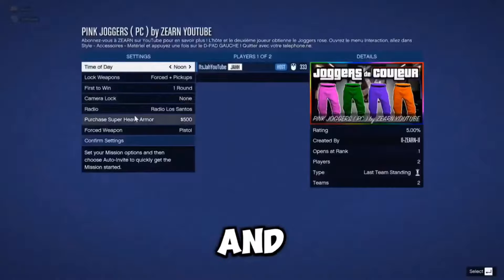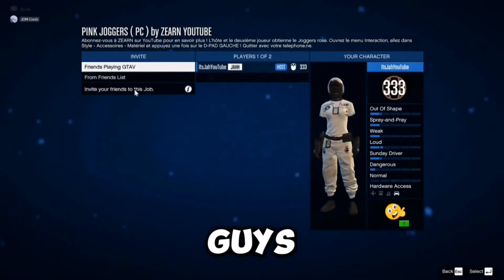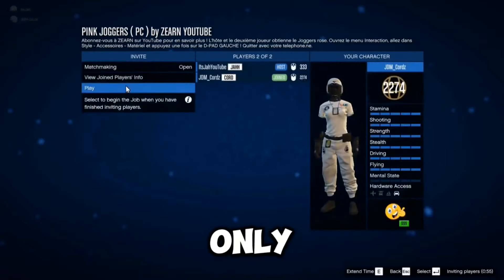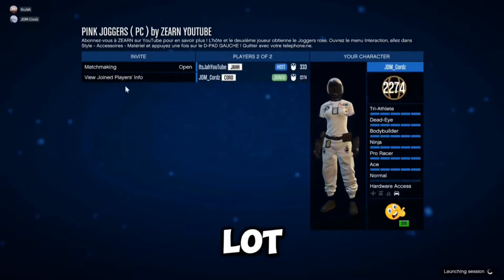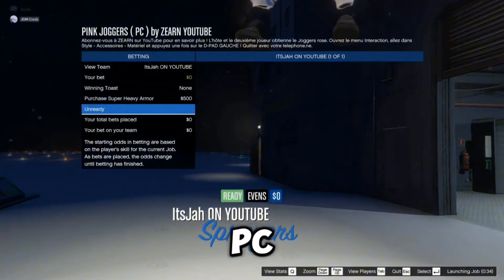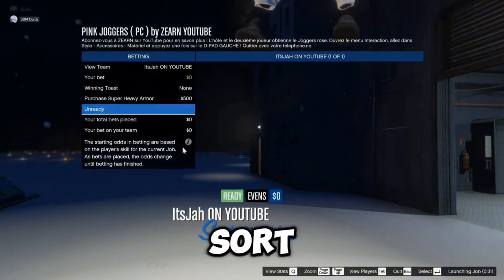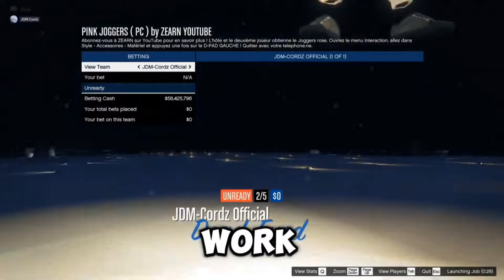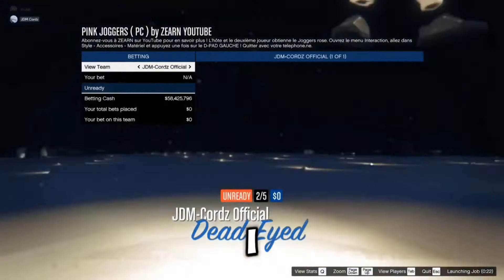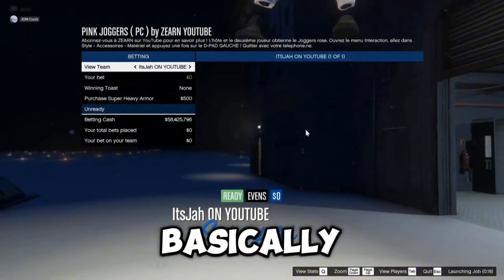For the next method, go to the video description and bookmark the job for whichever joggers and helmet you want. Unfortunately this method is only for PC, which is annoying since a lot of viewers are on console. If you're on PC, you can get orange, purple, green, pink joggers and more. On PS5 or Xbox, this job doesn't work.